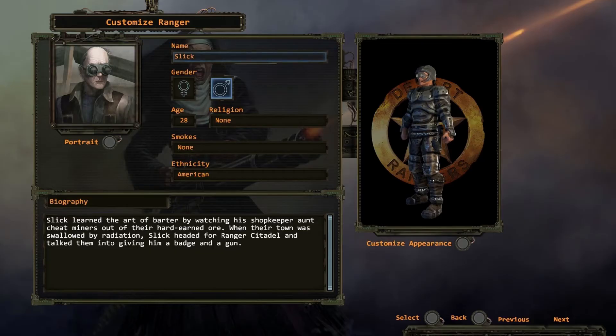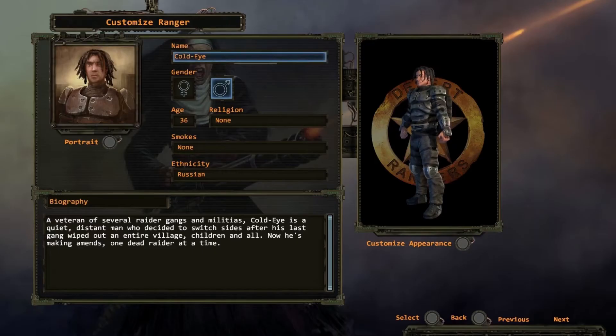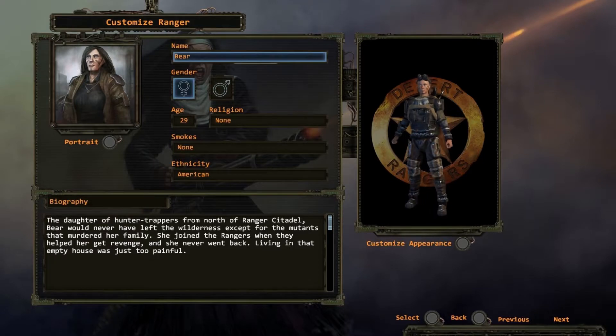First, you'll need to choose the best squad for the job. You can select pre-made squad members and get straight into the story, or create your own customized elite team.